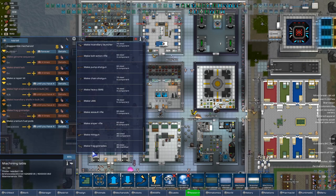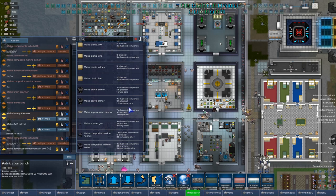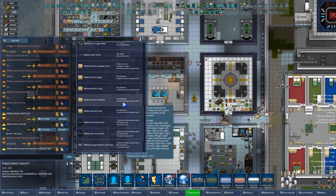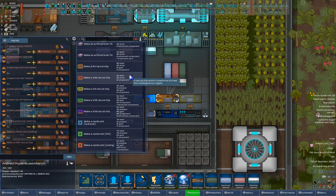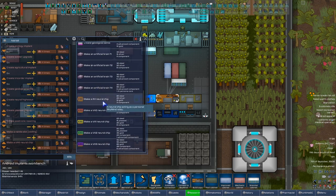Probably here at the machining table, or more likely at the fabrication bench. EMP launchers, EVA suits — which we're gonna have to remember to set up in the space of course. Not here, so yeah, I was probably wrong — it is the implants. VX30... aha, RX neural chip! It is a chip that acts as a personal Sky Mind relay.